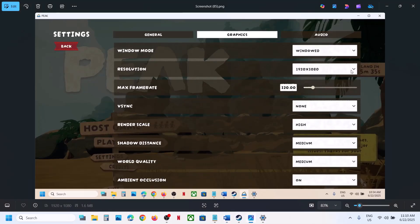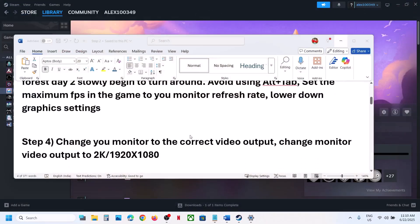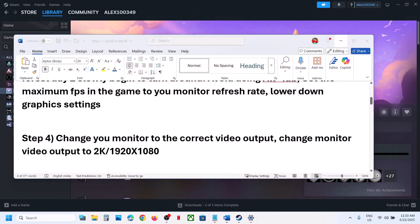Also lower down graphics settings. Go to Graphics, and you can try Window Mode. If this is set to 4K, try 1920x1080. Set the render scale to Medium or Low, then launch the game and check.